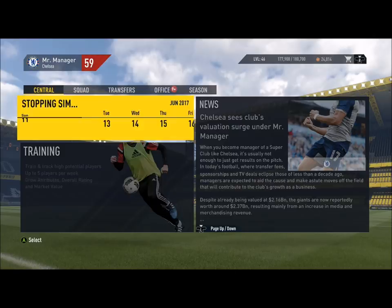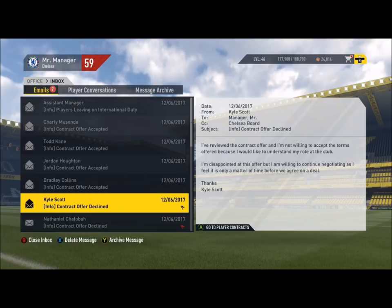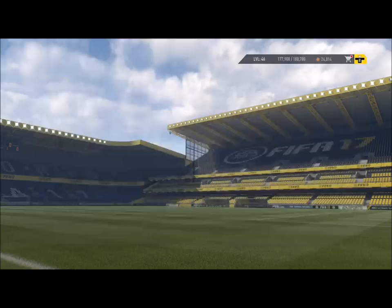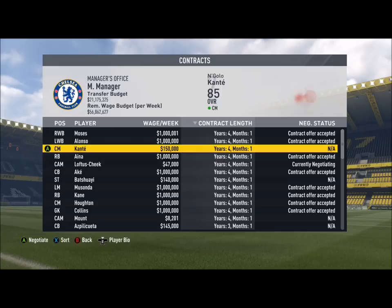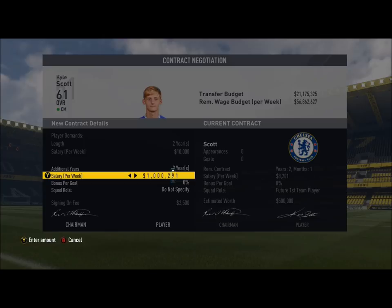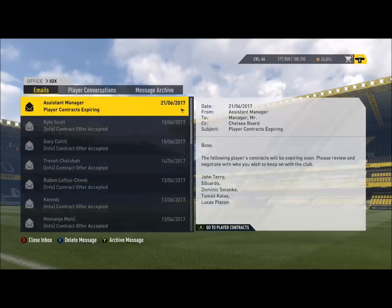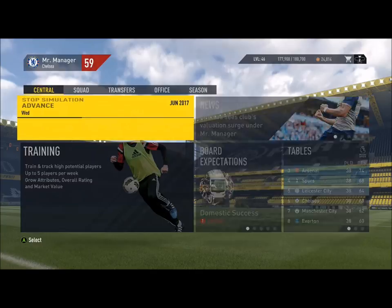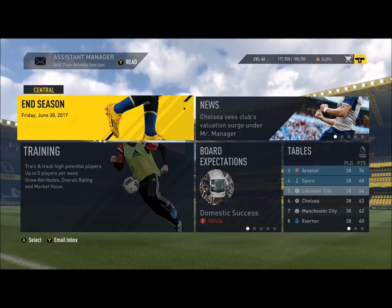I've done a fair number of players. Let's simulate — wow, accepted, accepted, lots accepted. Now if they decline, like this guy did, find his name — it's Kyle — and check why he declined. The reason he declined is because he didn't know what his role at the club would be. Just set it to Future and move on. Now we're going to simulate to the end of the season.